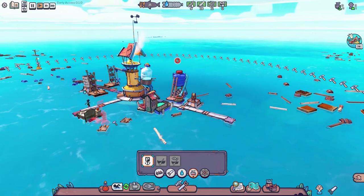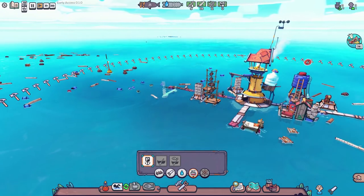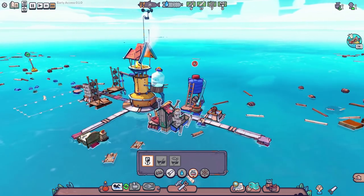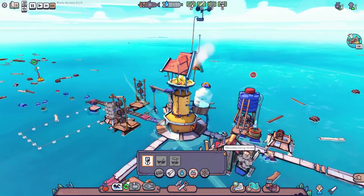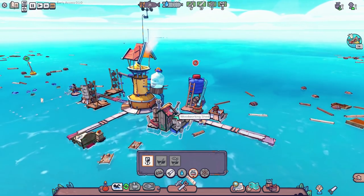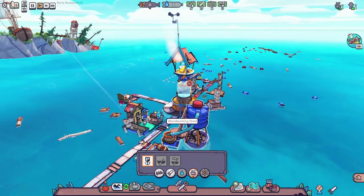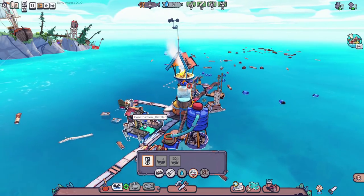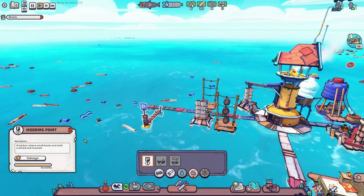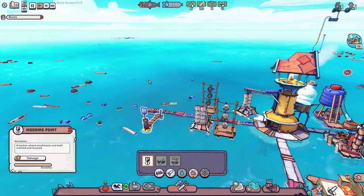I think now we need to do this — we need to build ourselves a mooring point, which we can build right now. A harbour where small boats are both crafted and moored. And then we need to get ourselves a salvaging boat, and that means we'll be able to get over to that island and have a look at what's going on. Let's just pop the mooring point here along this side. I'm sort of winging it a little bit — I don't really know what I'm doing. This might be a terrible place for a mooring point but that's what we've gone for. The mooring point has been completed. So now we want to build a salvaging boat, which means we need four more plastic waste.